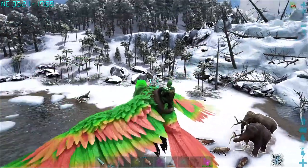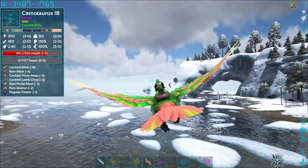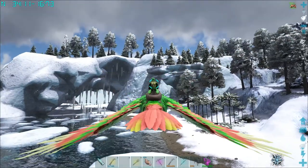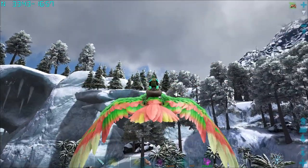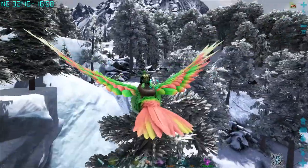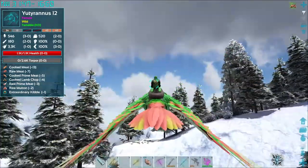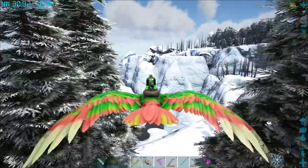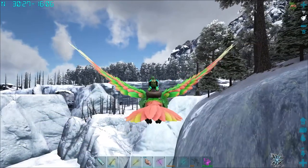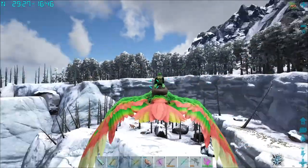We're back in the snow biome. There's a UTI over there but I think it's only level 78 — not the best. We're going to get away from it before it pier roars us. I can see a bunch of carnos and a lot of wolves. Usually when I'm coming up here to get polymer I see daedons all over the side. We could also try further inland — there's a wild megatherium.